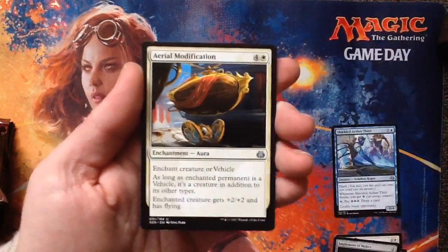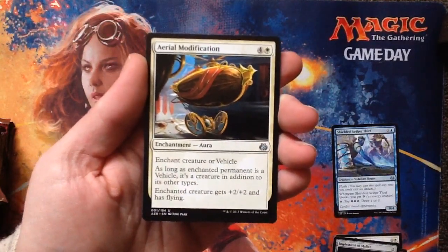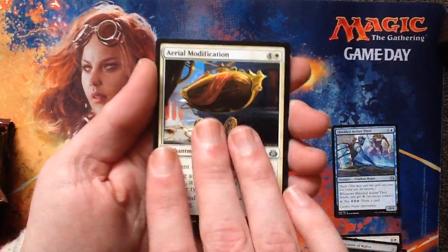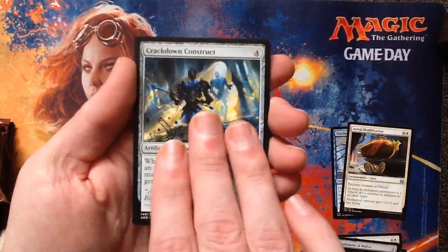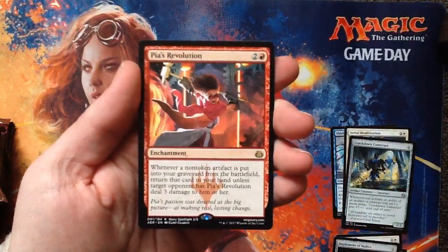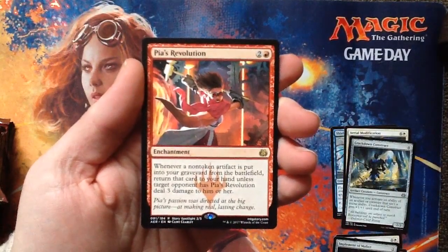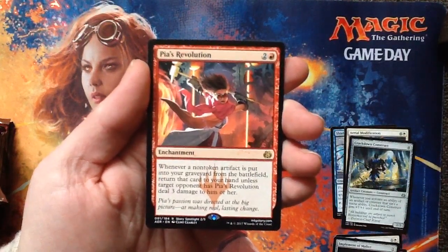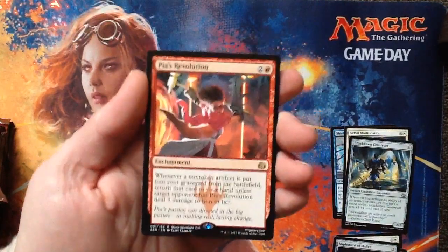Aerial Modification — neat. You put it on a vehicle and if it's a vehicle it becomes a creature so you don't need to crew it anymore, plus it gets flying. That's cool. Crackdown Construct. Pia's Revolution — it's one of the storyline cards. One red, two generic, three converted mana cost enchantment. Whenever a non-token artifact is put into your graveyard from the battlefield, return that card to your hand unless target opponent has Pia's Revolution deal three damage to him or her. Either get your artifacts back or your opponent's losing some life — that's pretty cool.